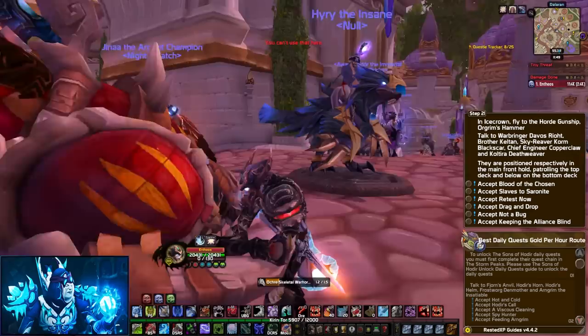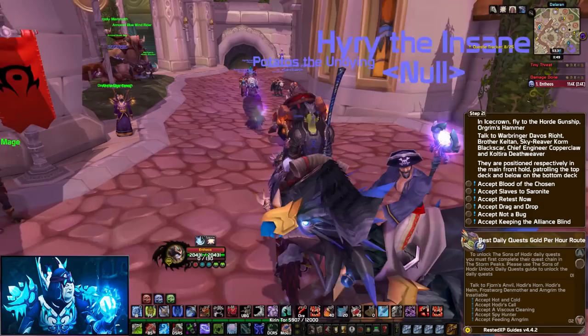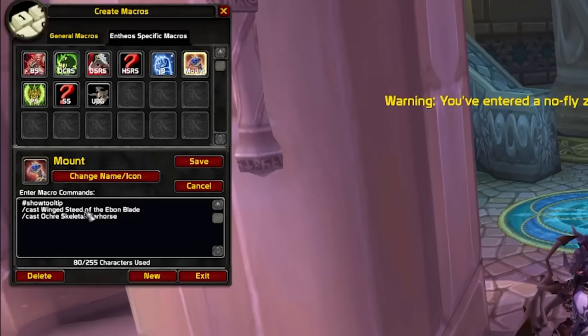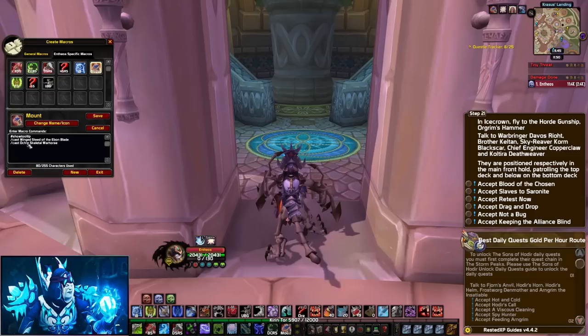The next tip is having both ground and flying mounts on the same macro. Whenever you're in Dalaran, Orgrimmar, or anywhere flying is not available, it will use your ground mount. And whenever you go to a spot where flying is available, it will use the flying mount — so it works with the first tip, letting you get the flight mount from that Dalaran spot. The macro is simple: hashtag show tooltip, slash cast the name of the flying mount, slash cast the name of the ground mount. Some mounts didn't work in Dalaran, but this one seems to work fine.